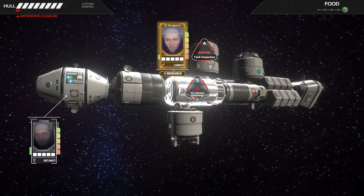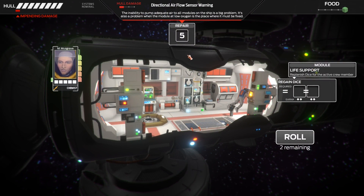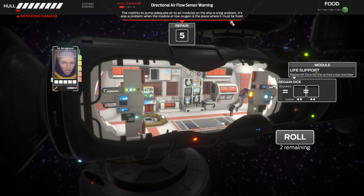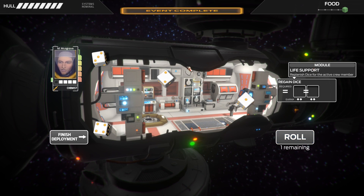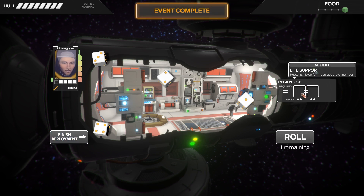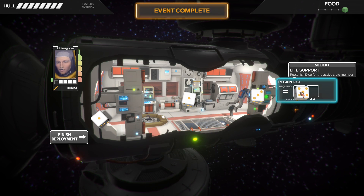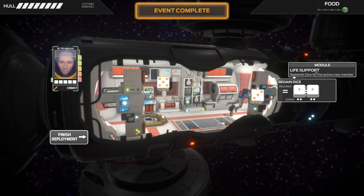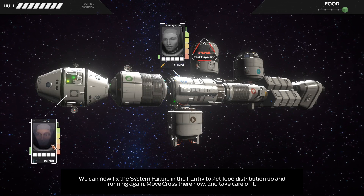Musgrave's base ability gives plus one research. The inability to pump adequate air to all modules is a big problem — this must be fixed at low action. We got a five — got lucky. I finished the deployment. We could technically roll again using the module ability — needs five or higher or a two. That works. We can now fix the system failure in the pantry to get food distribution running again. Move Cross there and take care of it. A benzene fluctuation has been detected in the pantry — long-term exposure to benzene (C6H6) leads to immunotoxicity and eventually leukemia. Duly noted.